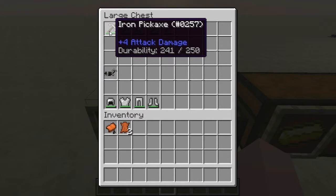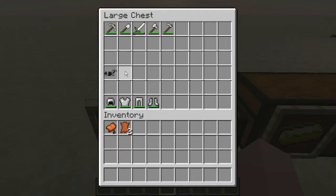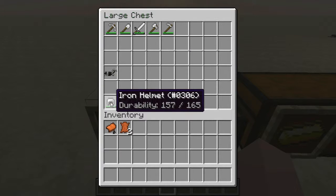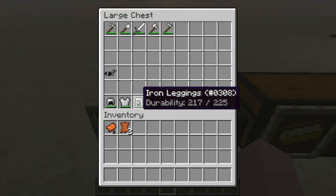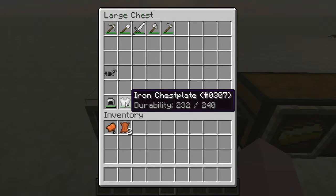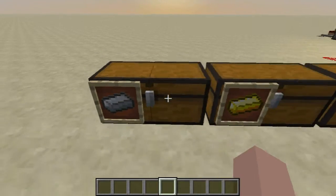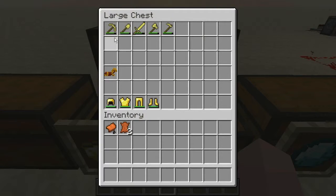Let's take a look at durability. For all iron tools it's 250. For the helmet it's 165, for the chestplate it's 240, for iron leggings it's 225, and for the iron boots it's 195. In this case it's similar but a bit less.